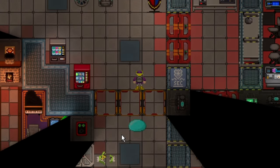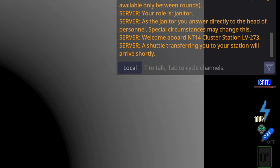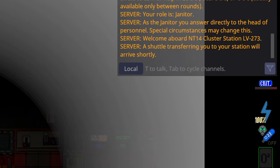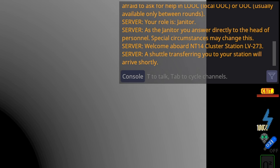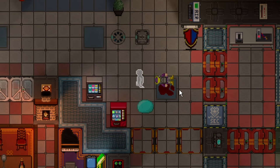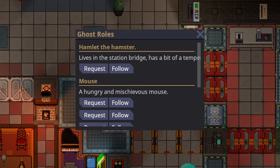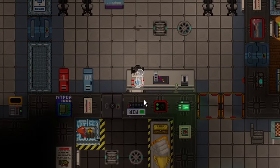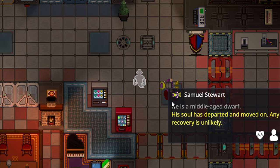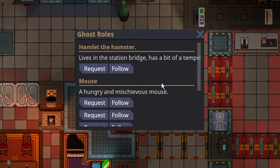Death is rather common in Space Station 14 — you could have done everything right in a shift and still end up dead. If you're in a critical state, you have three choices: wait until you die or somebody rescues you; type /ghost in the chat, which lets you become a ghost but means you can still be revived; or type /suicide, which means you're done with that character. If you shift-click to examine a dead player, you'll see their soul status — if it's red, they can still be revived by medical. However, if you take a ghost role after dying, you forfeit your old body permanently. The text turns yellow, meaning that character cannot be revived.